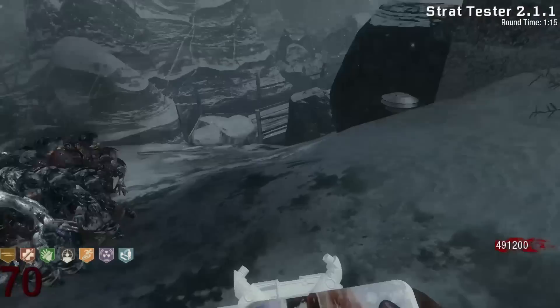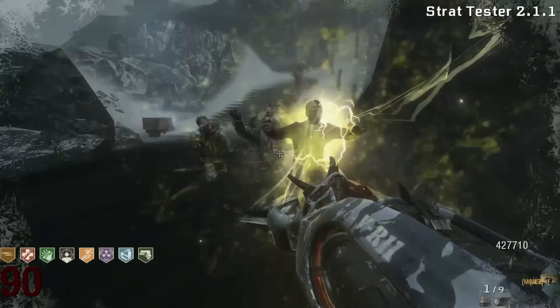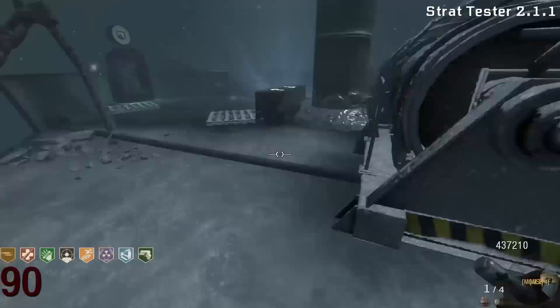By doing the easter egg you can get a Wunderwaffe as a Death Machine drop whenever you kill George, but this only kills a max of 180 zombies. Since it's a drop, you need something else in between to progress the round. The VR11 is the only tool on the map that deals infinite damage, and it only kills one zombie per shot. So you can only kill 36 zombies — 12 with the unpack-a-punched version and 24 with the Pack-a-Punch — before you have to run all over the map trading it out and getting a new one.